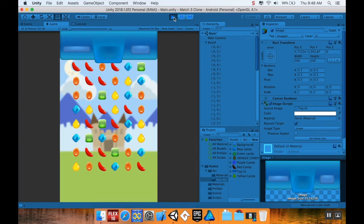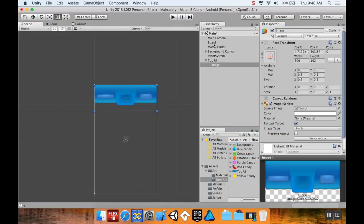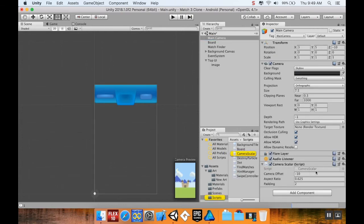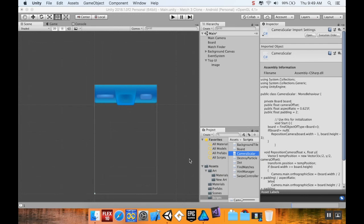It's still a little too big. The other thing I can do, since I have extra space at the bottom, is change how my camera is positioned. I'll go to the main camera and look at the camera scalar script — I can offset it upward a little bit.